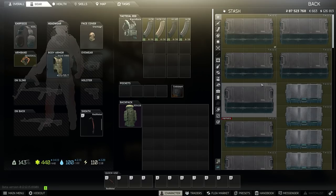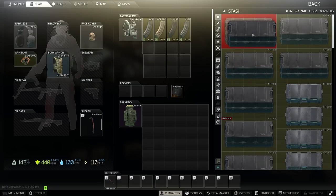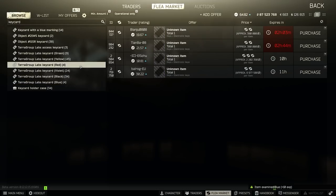You can instantly scroll to the top or bottom of your stash by pushing Page Up or Page Down. If you click and hold an item, it will move with you. After a new wipe, you'll have to examine a ton of items — rather than right-clicking and choosing examine, just press your middle mouse button over the item.